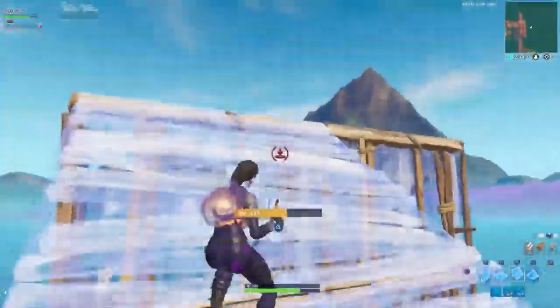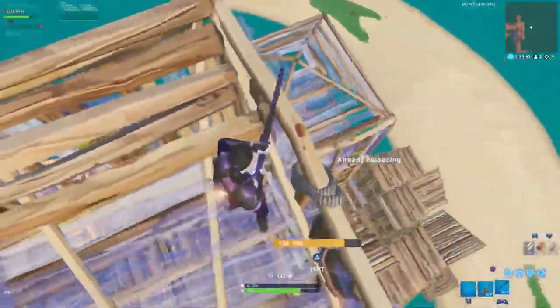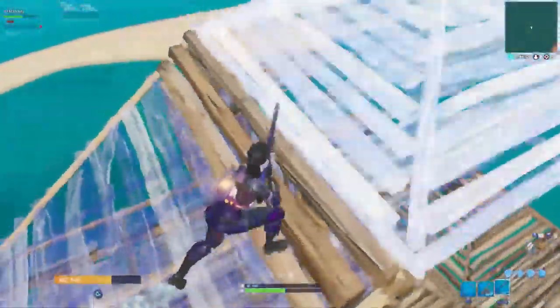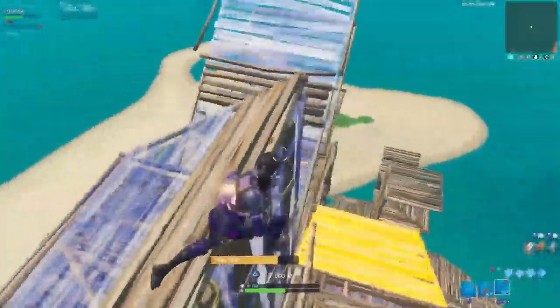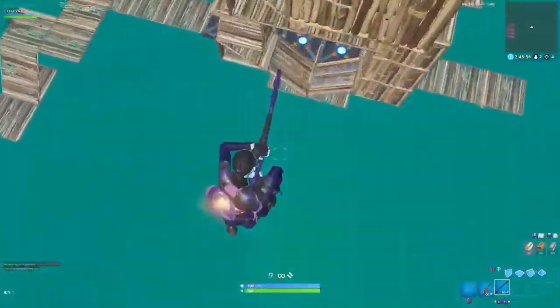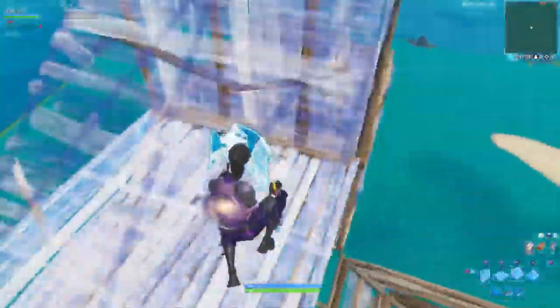A third and more simple technique we're seeing Sway go for a lot is what we're going to call the side angle peak. When your opponent is high ground retaking, you change your angle by repositioning more to the left or right side. The idea is that your opponent will be building to block shots in the direction they think you're in. If you quickly change that direction, they won't expect it, and if they don't expect it, they aren't as likely to build cover to block your shot. There's definitely plenty more here that shows how advanced Sway is with this game's mechanics.